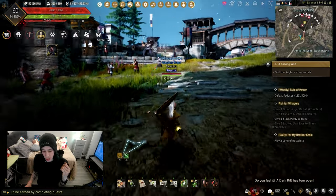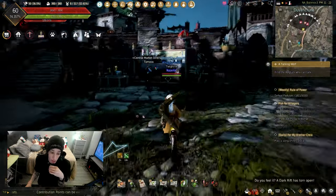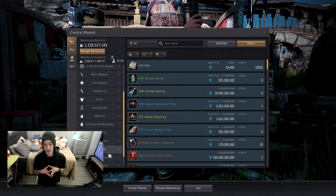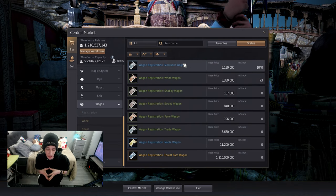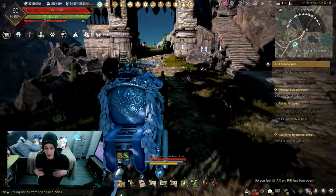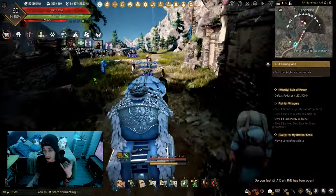Before getting started, you will need a wagon, since you can train four horses at once, giving you more training experience. Heading to the central market, you are given several options, with the merchant wagon being the cheapest and easiest to get. I personally use the forest path wagon since it has the option to sprint, which increases the experience gained even further.